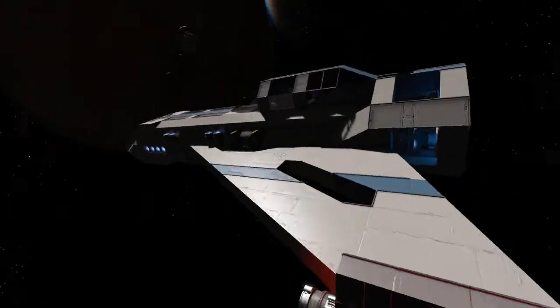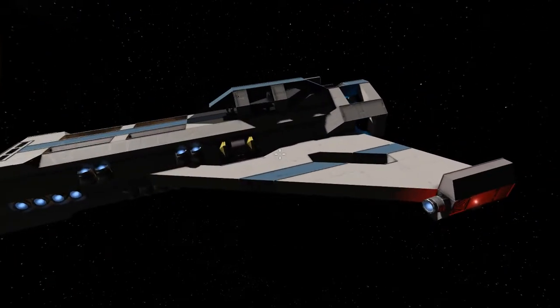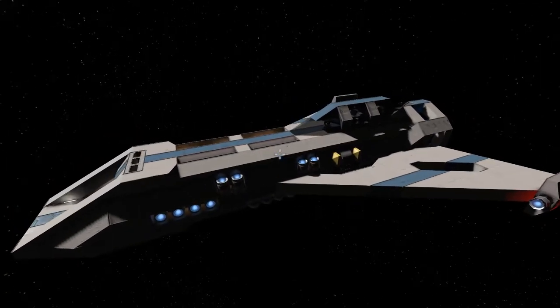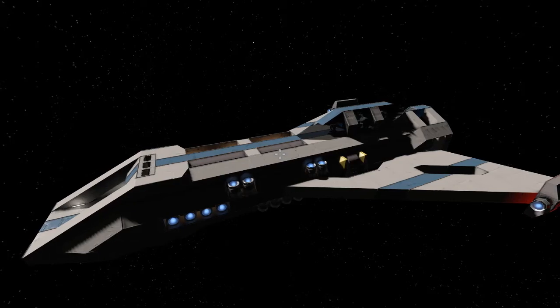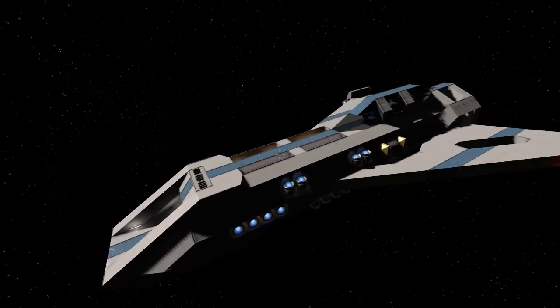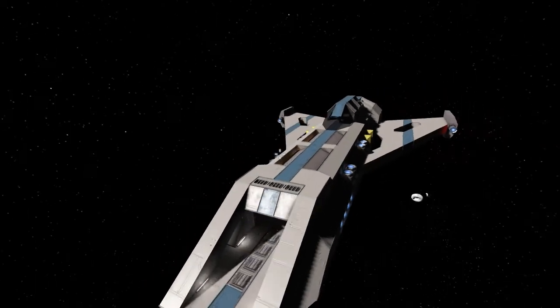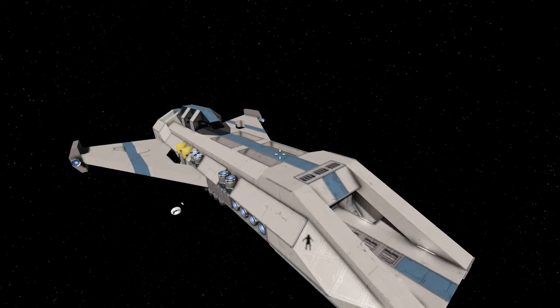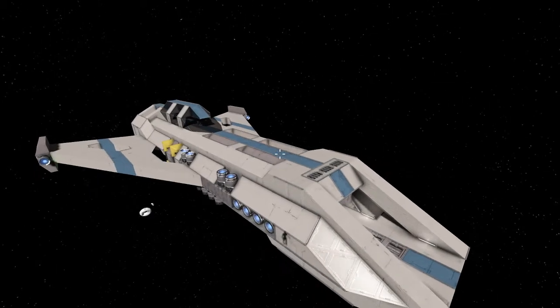This ship doesn't have any turrets whatsoever, because the conveyor systems would have been very janky at best. Besides, carriers are not meant to be in the thick of it. They're supposed to be slightly behind your front line, so that you can send out small ships to strike targets much further away.